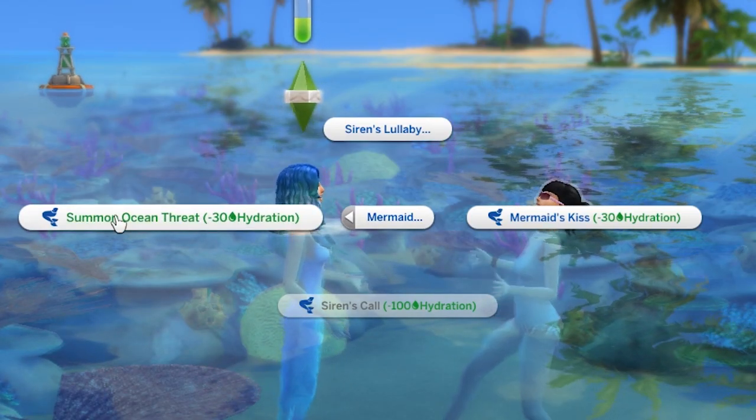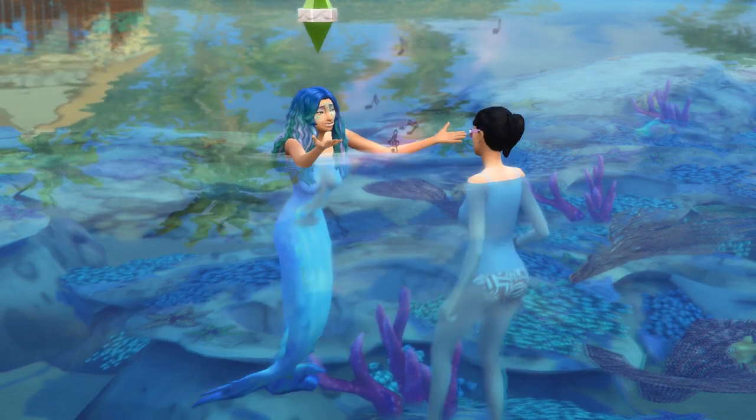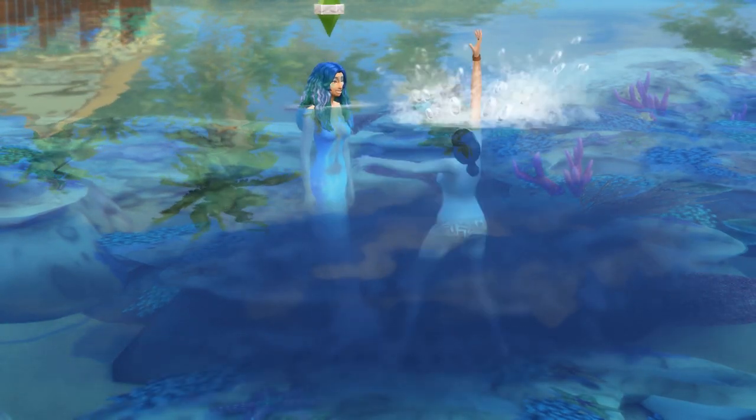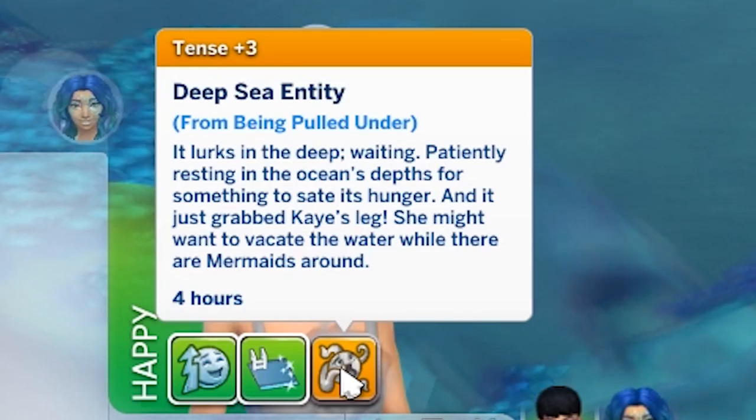Summon Ocean Threat is another power that requires 30 hydration, and for your mermaid to be in the water. It will see your mermaid sing before a dark shadow looms below the target sim, dragging them under. It will leave the target sim with a tense plus 3 moodlet for a few hours.